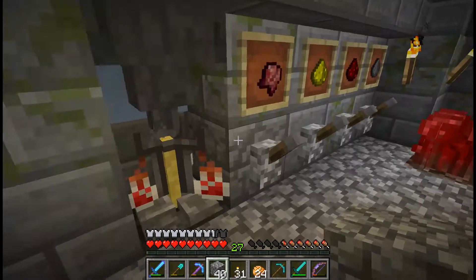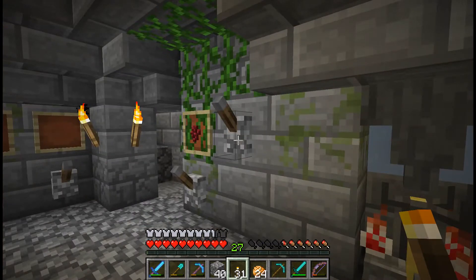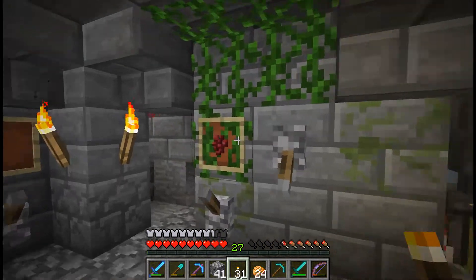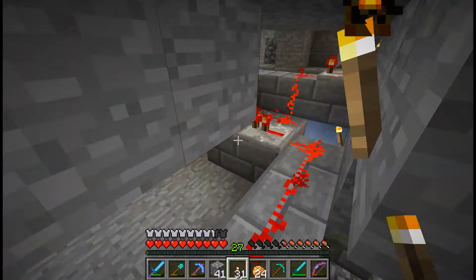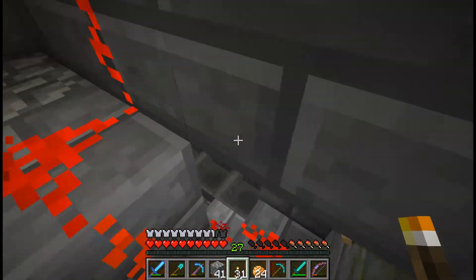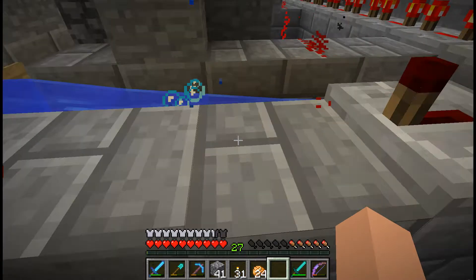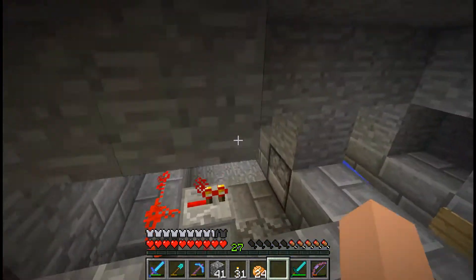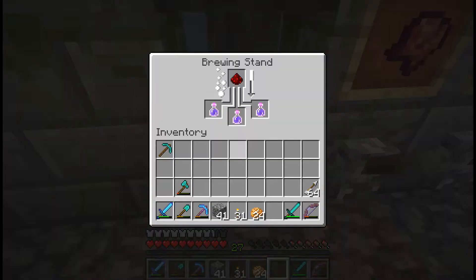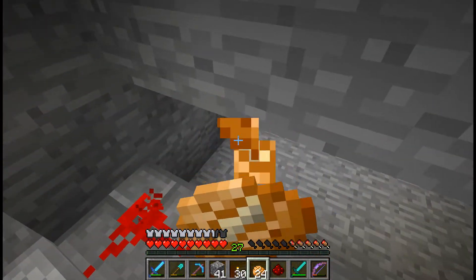Now I need to make this into a splash potion. I forgot that. Does that work? Why does this trigger a piston? I don't get it. Why do we have a pig-ex on me? Give me my redstone back. Let me figure out what is causing this, and I'll be back.